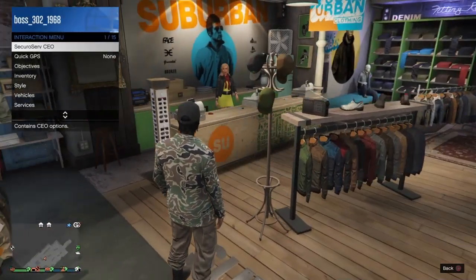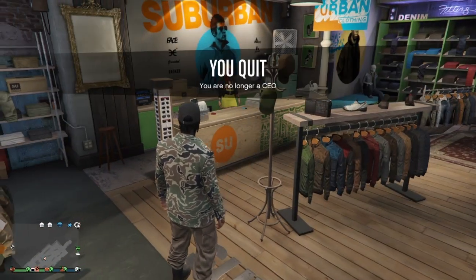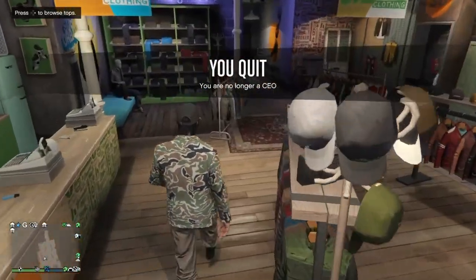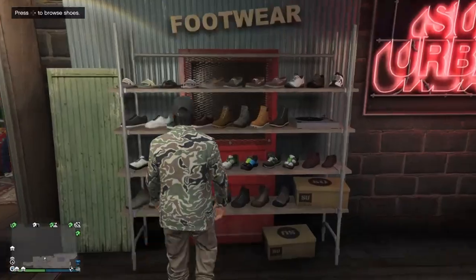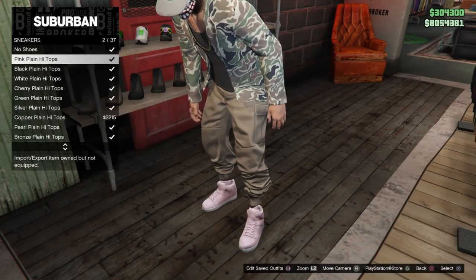Now go to the interaction menu, go to CEO and retire. You should still have the tan joggers outfit on. We're going to go ahead and change the shoes to prove it to you — and here you go.